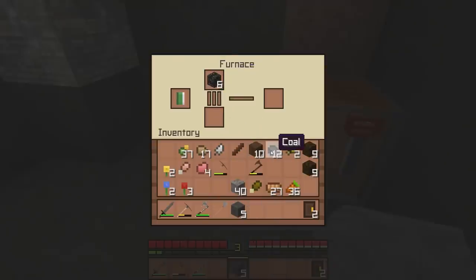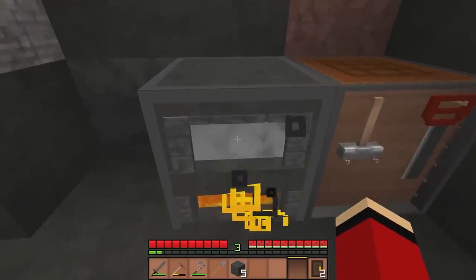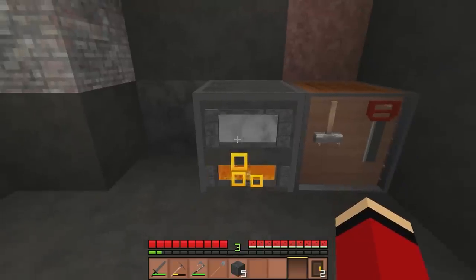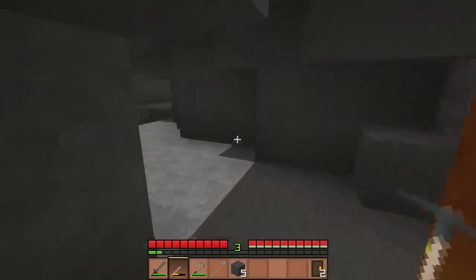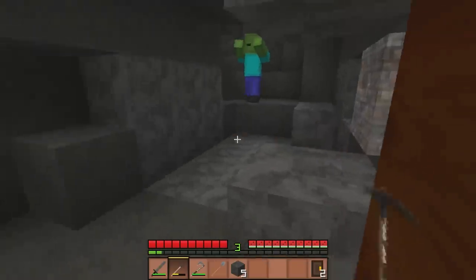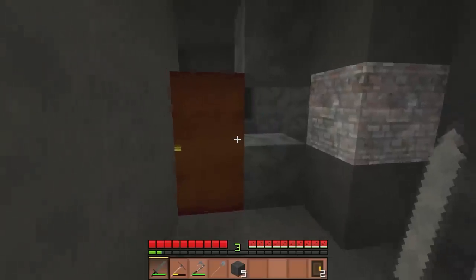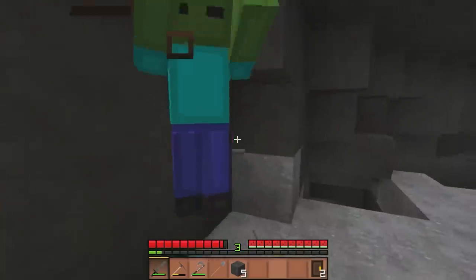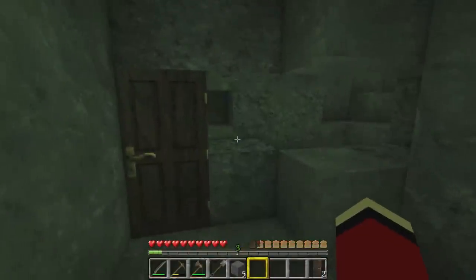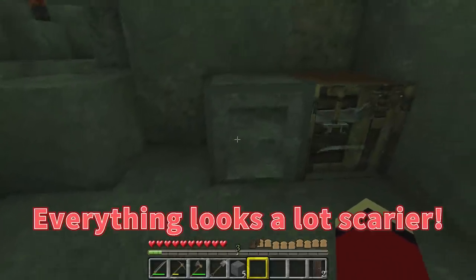Time to smelt some iron. I have coal, so I can smelt now. Look! There's a fire on the bottom of it, and on top, is that the iron ore? I'll go mine more iron. Zombie! I took damage! Now the world is creepier. Everything looks a lot scarier.